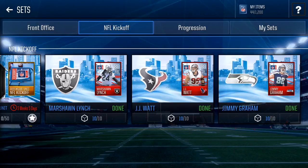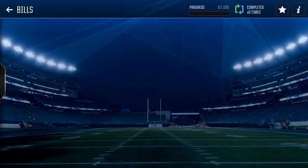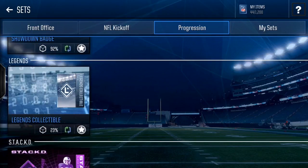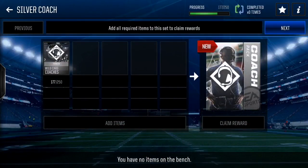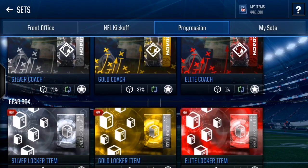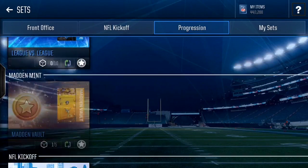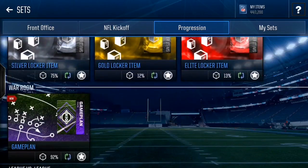NFL Kickoff sets — you should be able to do all of them fairly easily from live events. The 24/7 sets I don't know a lot about, so if you've done those let me know if they paid out. Showdown badges are pretty self-explanatory, as are legend collectibles and stack player sets. For silver coaches, I recommend doing that set because gold coaches go for a lot and they actually really matter this year. Always do live events for locker items as they give you a lot of XP.